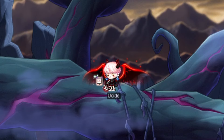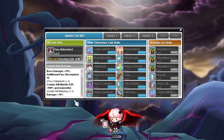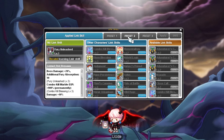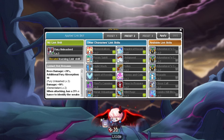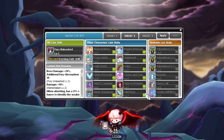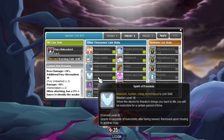Link skills are very similar to all other classes. For grinding: Mercedes, Evan, and Aran for XP, Lara for extra normal enemy damage if desired, and fill in the rest with whatever you like such as Illium Link if you move around a lot, or Kinesis for more crit damage. For bossing, it's slightly different because YOU'RE the class with the boss damage link built in. You'll still want as many damage links as possible: Lyn for slightly more boss damage, Luminous for IED, Kanna and Demon Avenger for more damage, AB Link, etc. As always, consider Resistance Link if you keep dying in bosses for a grace period of about 8 seconds on respawn.